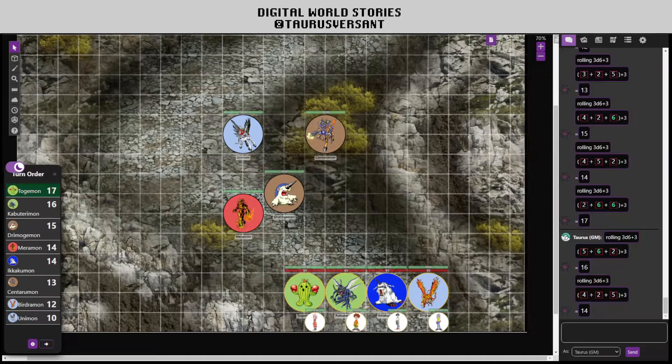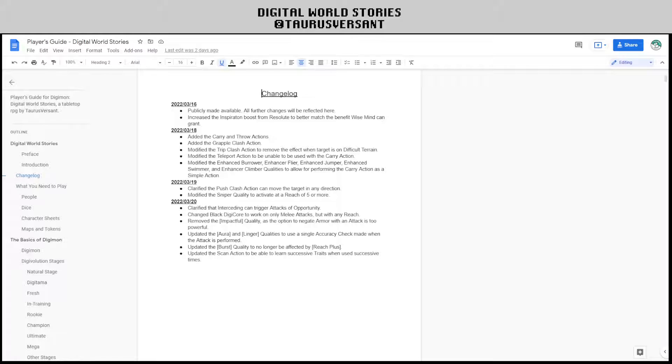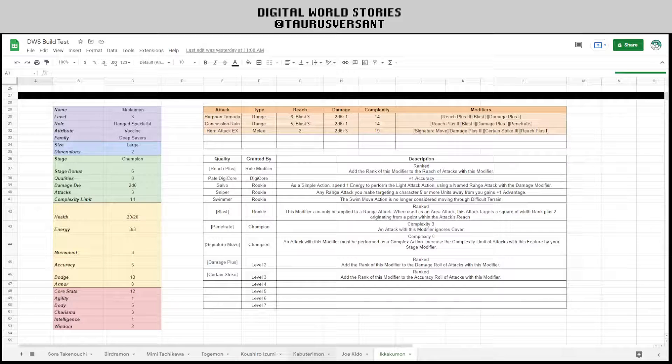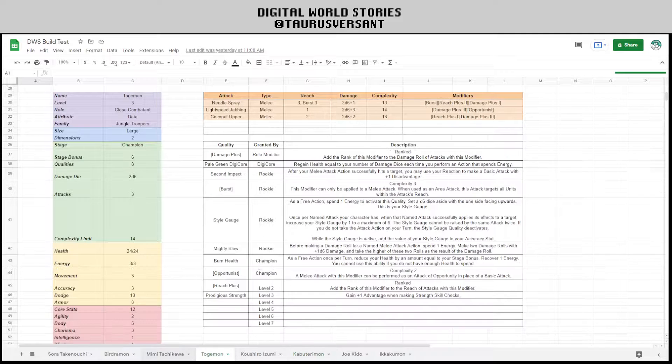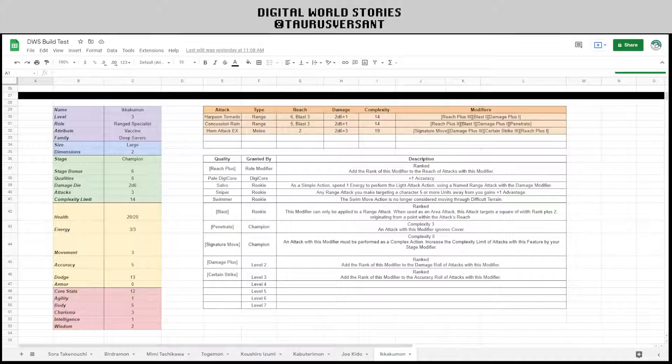What you need to know is that this should be a roughly equal 4v4 match. I have already rolled initiative and we're going to kick things off. But before we do, I just want to go over the updates to the system since the last video. You'll see it in the changelog for Digital World Stories. The builds have changed slightly: Bergemon had Pale Digicore changed from dodge to movement because it better fit a buffer, and from Ikakumon I've removed the impact quality because it ended up being much stronger than I wanted it to be.